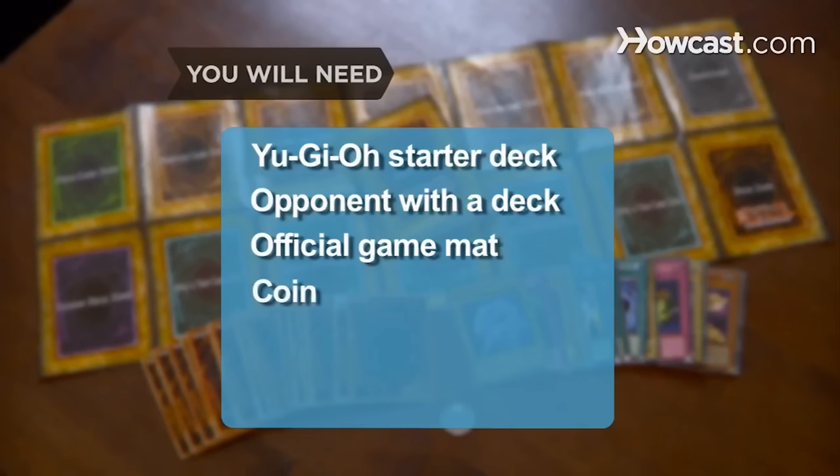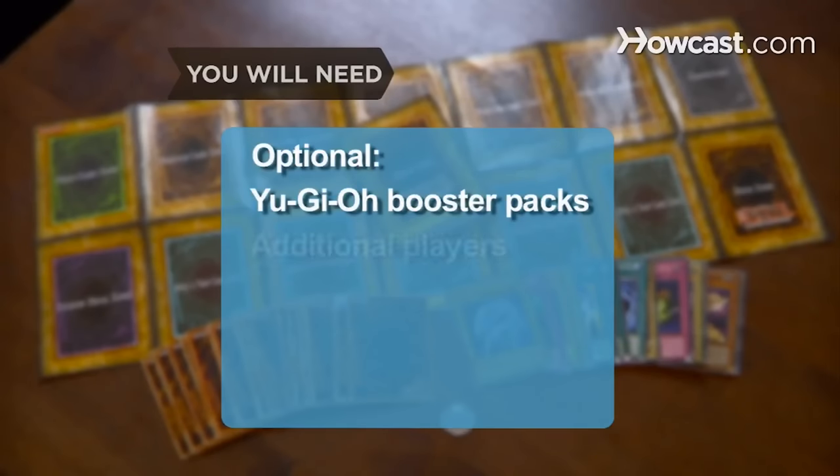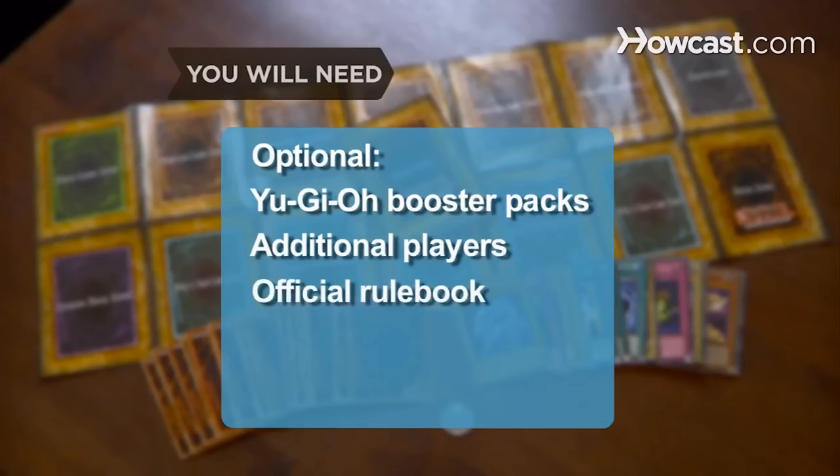An official game mat and a coin. Really quick question: does anybody actually still use coins for anything in Yu-Gi-Oh anymore? I feel like we always just roll dice to see who goes first, and even with coin flip effects, which barely really come up today, people will roll dice and just say even is heads, odds is tails. Optional Yu-Gi-Oh booster packs, additional players, and an official rule book.